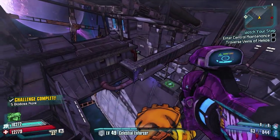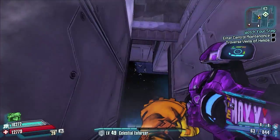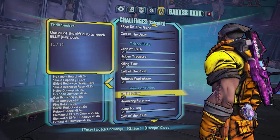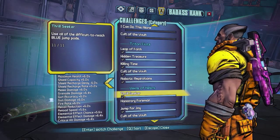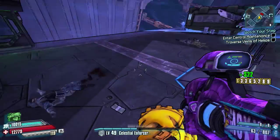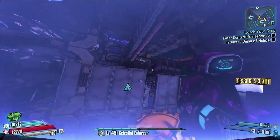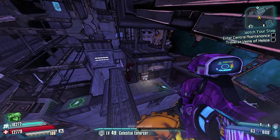As you can see, that's all of the blue jump pads done — the challenge is now complete. Thrill Seeker: use all of the difficult-to-reach blue jump pads, 11 out of 11. Nice and easy! Hopefully this will help you guys. If you can't find the last ones, it'll probably be those last three on the outside, as that is quite a difficult one to get to.